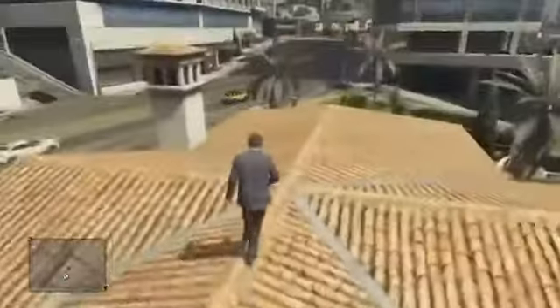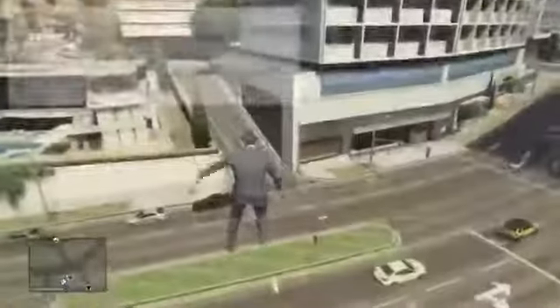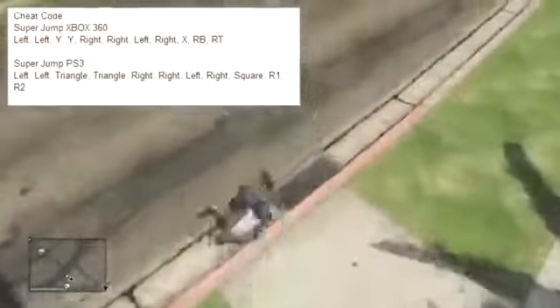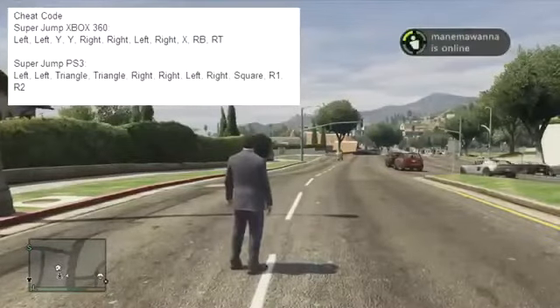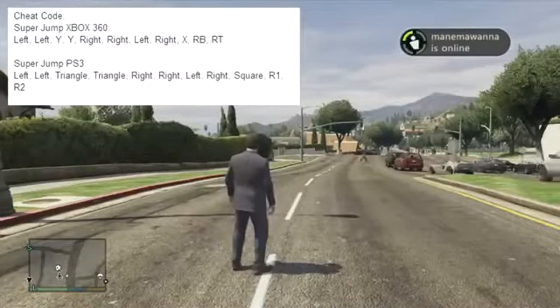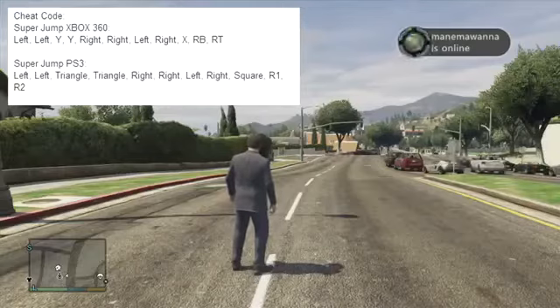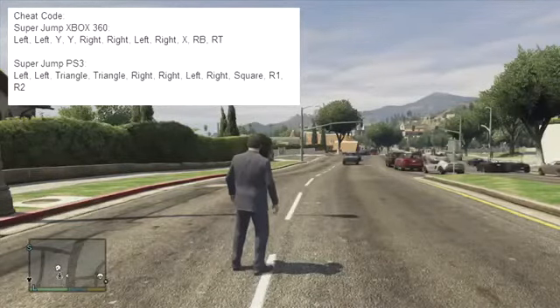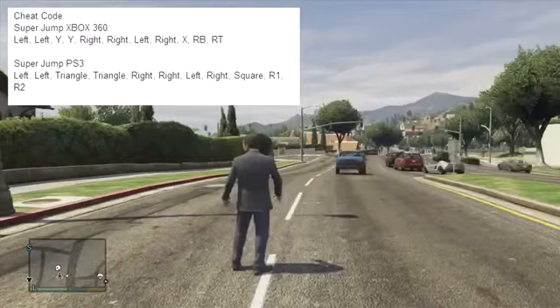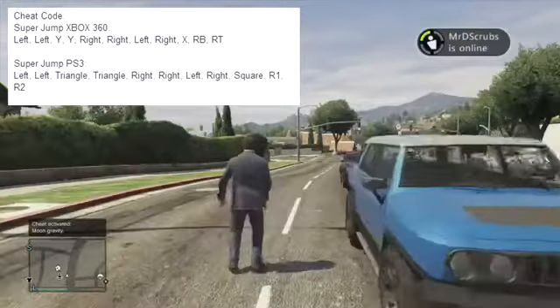I'll be covering new cheats, GTA 5 multiplayer, and much more. I'll have the cheat in the description below, and also on the top left corner I'll have Xbox and PS3. To activate this cheat on Xbox, you have to press left twice, Y twice, right twice, then left, right, X, RB, and then RT.